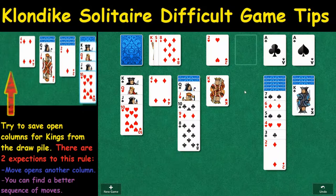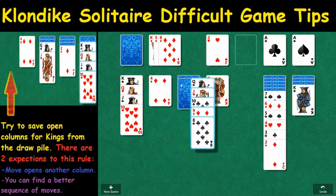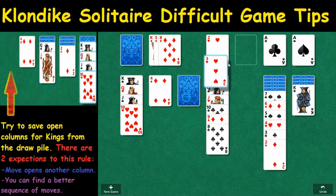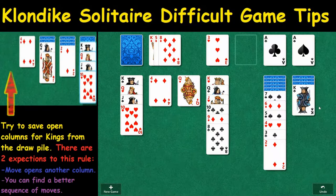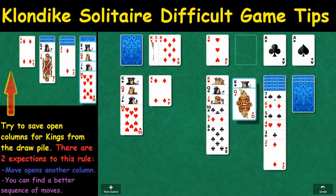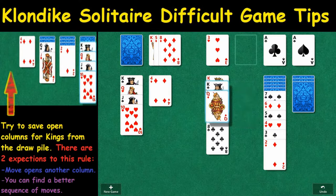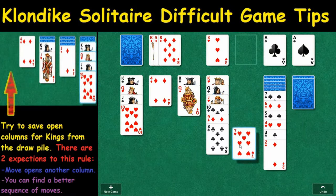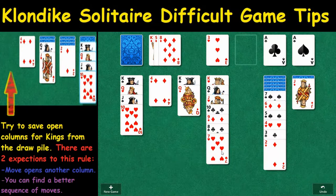We're going to look at two different variations. Variation one, we're going to play first right here — and that plays out that way. Because that variation works very well, we can play variation two as well. If that had not worked, we would look at moving this king down below and see how that plays out. You want to try to look for the best option of the two. The seven is good — we're in real good shape here.